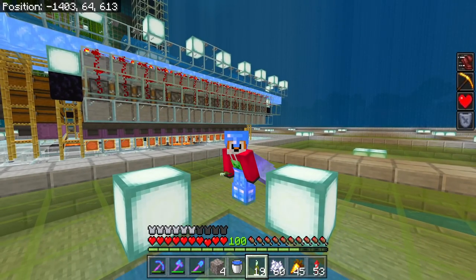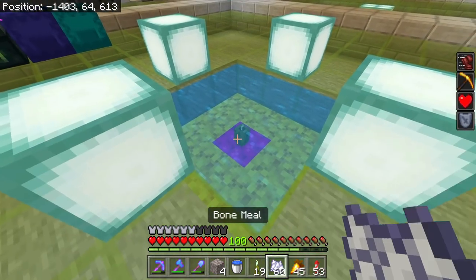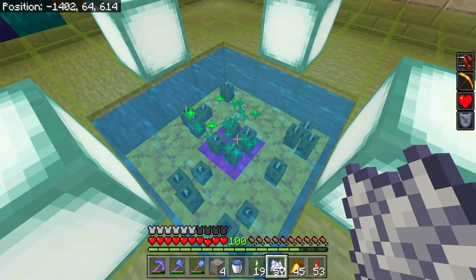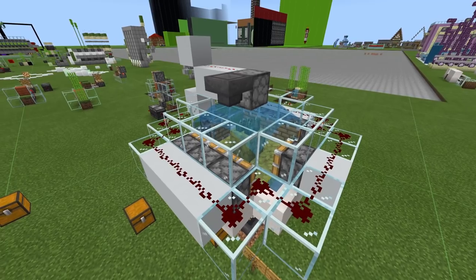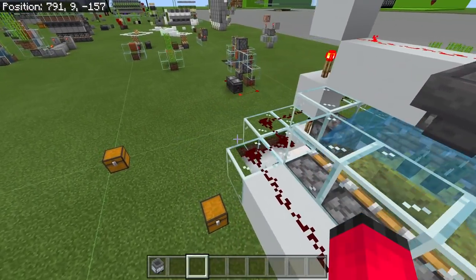First we need to consider how we're going to get both those colours of dye. For lime dye, that involves farming sea pickles, which is quite easily done by putting sea pickles on coral blocks underwater and then bone mealing them - working very similarly to how our flower farm worked. There are a lot of different types of sea pickle farms. This is one I made a long time ago, and it still works pretty well.